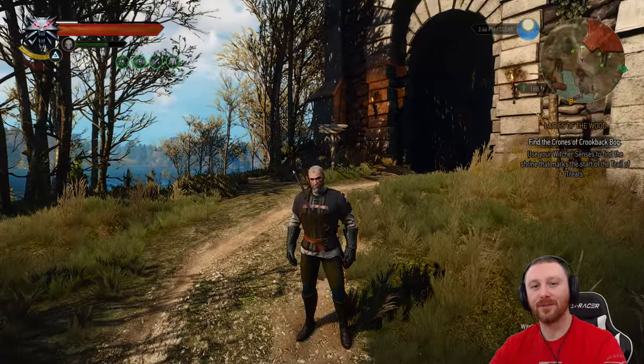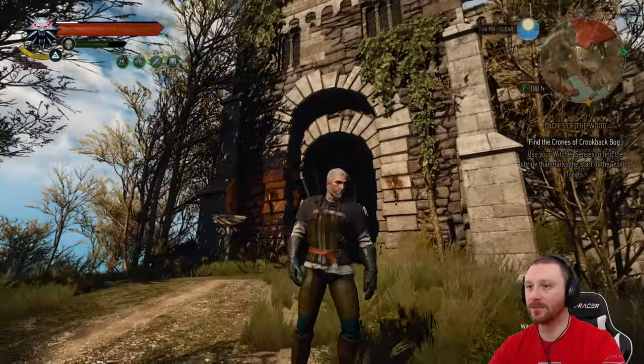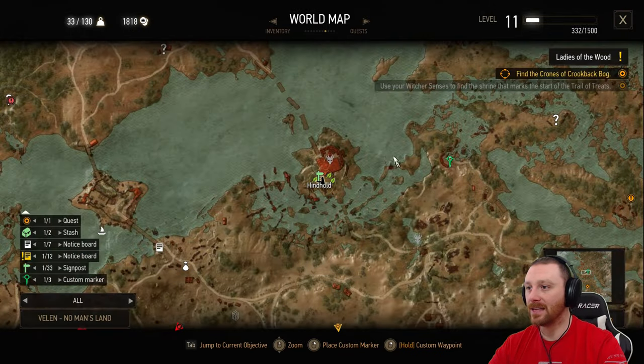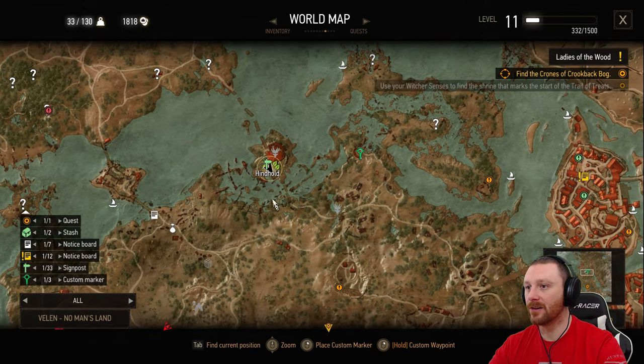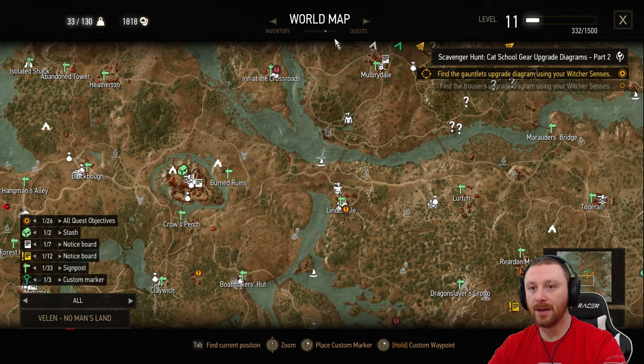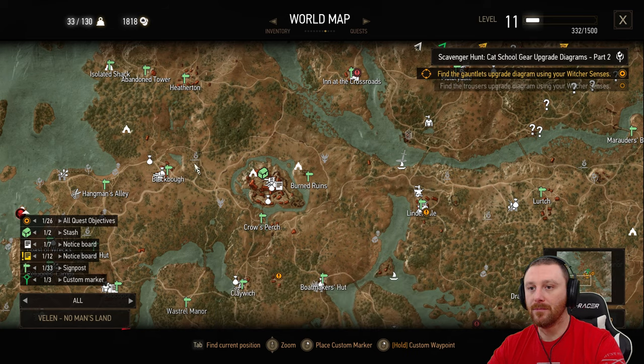What's up, my friends? Welcome back to our blind Let's Play The Witcher 3: Wild Hunt. Here we are with Geralt. We're still in Velen here, over by this fortress — Hint Hold. We need to head over to these last few question marks in the area. I went ahead and saved some time, went over to the blacksmith at Blackbowl to unload stuff — and he is an amateur, literally a pleb blacksmith.